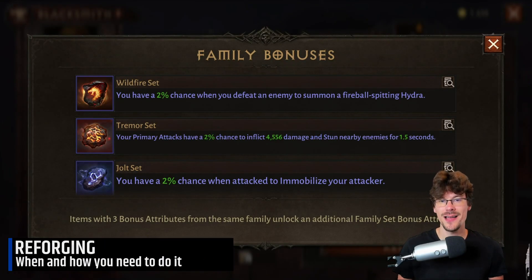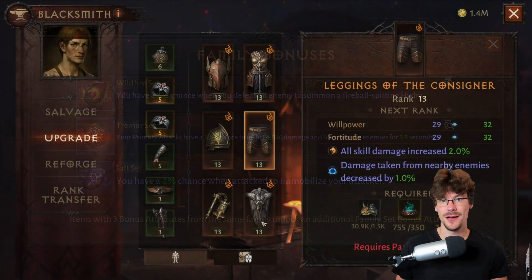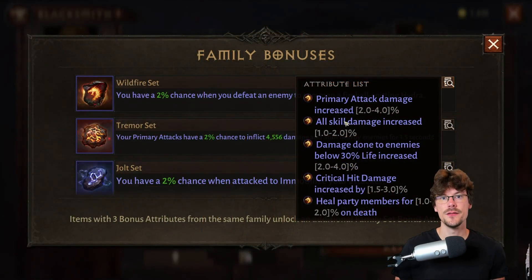I'll start with something that people ask me a lot. You need to have the three attributes on one piece of equipment. It's not for the 160 paragon but probably for the 190 paragon. So this guide is a bit early but at least you'll know how it works and you won't waste your reforged stone before that level.